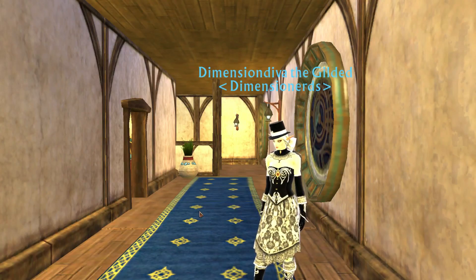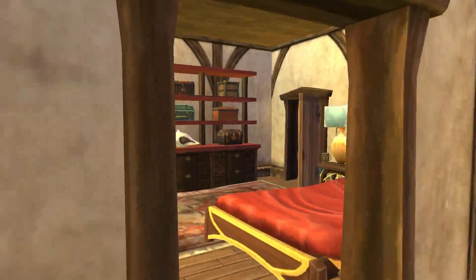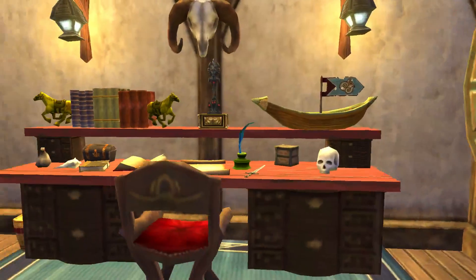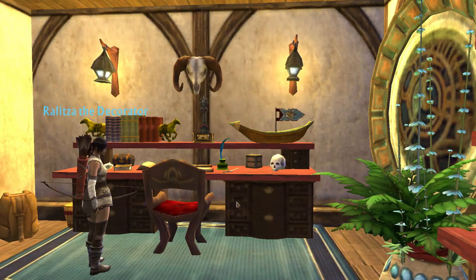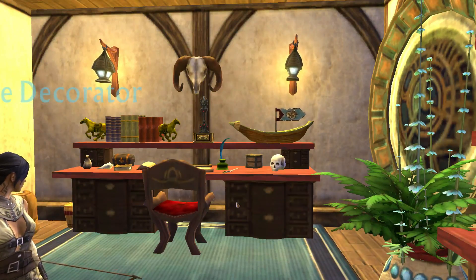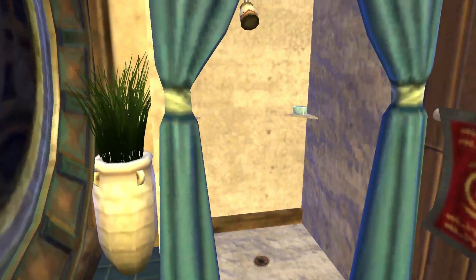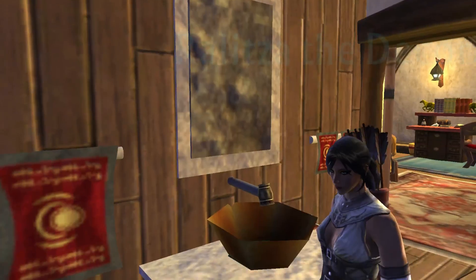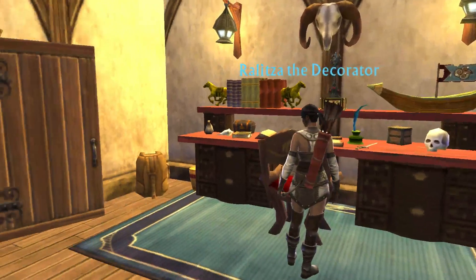I do like the idea of changing little things every now and again - it will surprise people who've been in before. A lot of times people don't go back and revisit dimensions, but I have a habit of revisiting. This ship has the things I consider typical on a ship: the captain's quarters, the barracks, a bar and eating area, a captain's table, and of course I tried to include some things like a bilge pump down below.